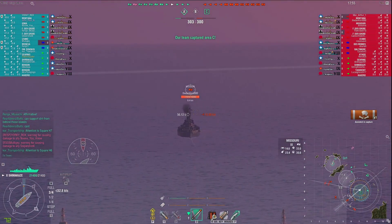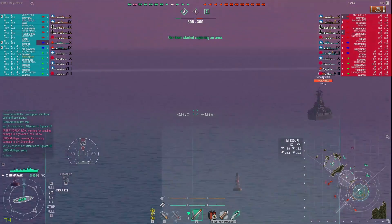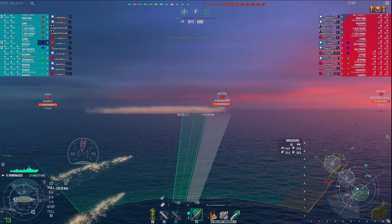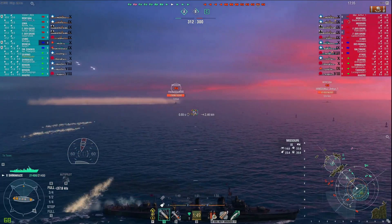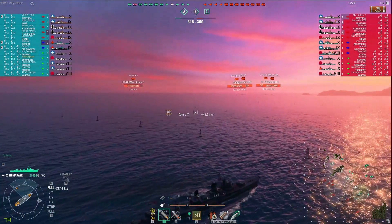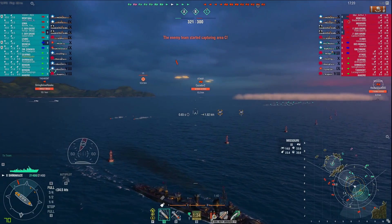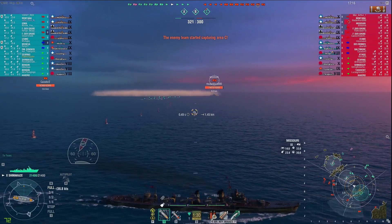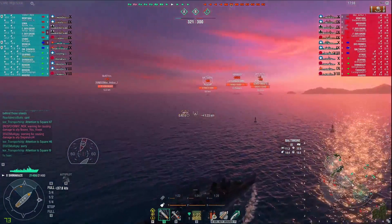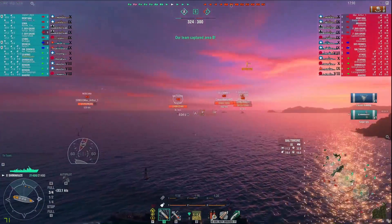I go right in and see my Gearing buddy tapping on the minimap, signaling there's probably a destroyer of sorts in that location. So I'm actually going to turn away — I don't really want to get into a knife fight with what could be a Gearing or a Tashkent. Instead I'm going to go after this Missouri. I do get that cap, but I don't want to stick around here long. The longer this Missouri is spotted and doesn't know what's spotting them, the more likely he is to hit his radar and potentially shoot me and do a lot of damage.